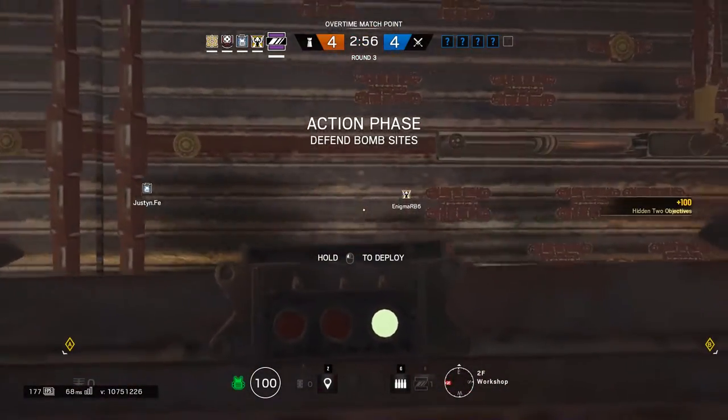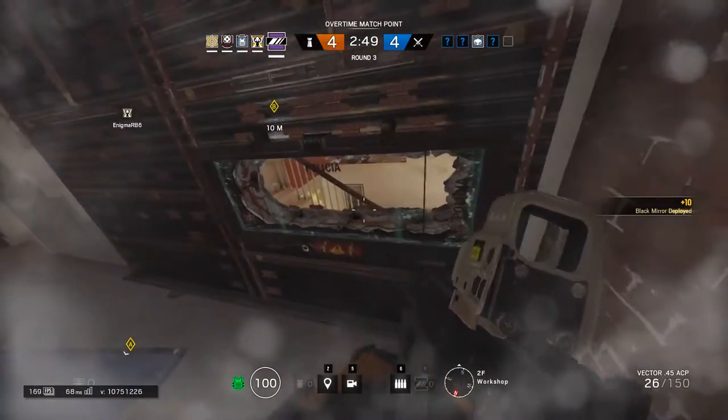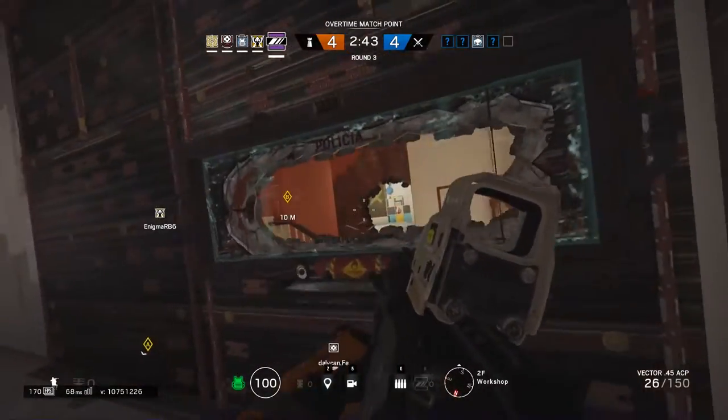Be careful with your positioning. Play like you expect your mirrors to be broken. Don't place them in spots that compromise your hold on a bomb sight. You'll see here that I put the second mirror just far enough to the left — I can see the top of stairs without being in a direct line of sight from the bathroom.